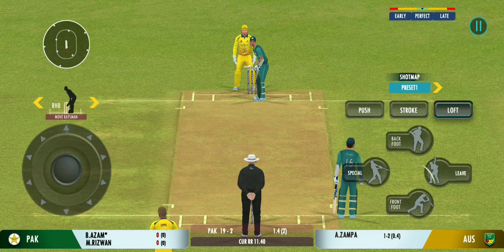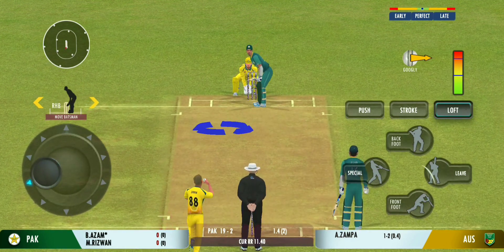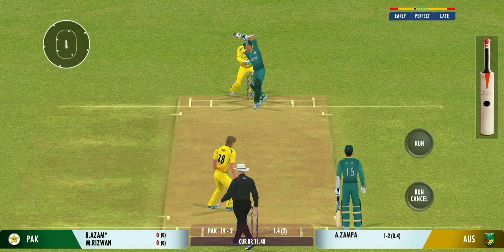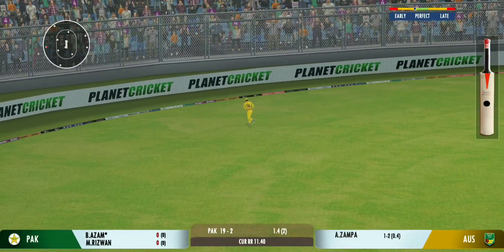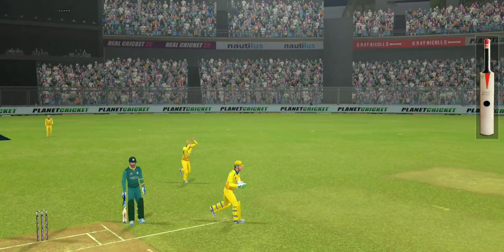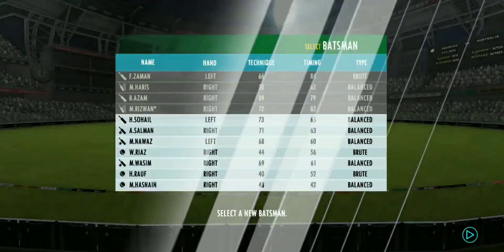Very important to keep wickets in hand, because in the death overs they'll have that security. Up in the air — got him! That's a stunner — out for a duck. The batsman takes the long walk back to the pavilion.